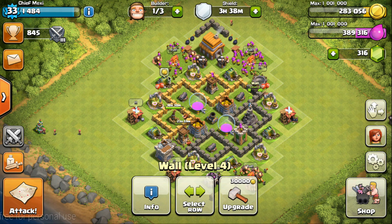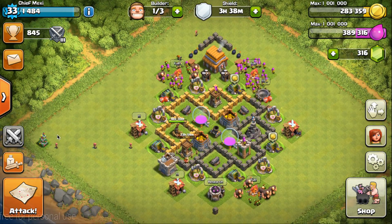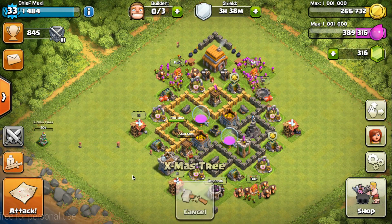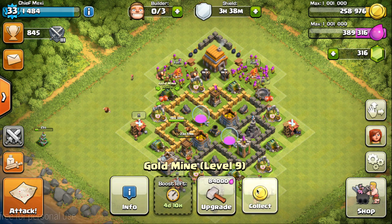This is kind of a dilemma — what should I do? I'm not really sure, but I'm just going to remove this Christmas tree first. That's 25,000 gold.